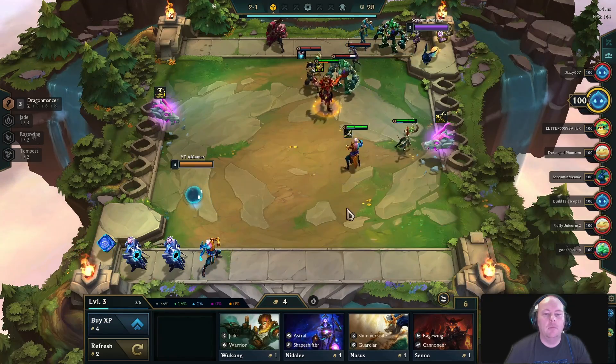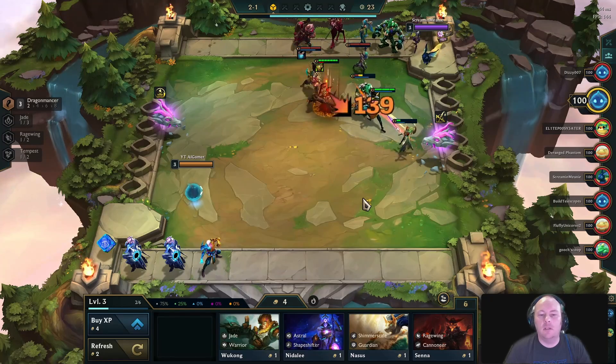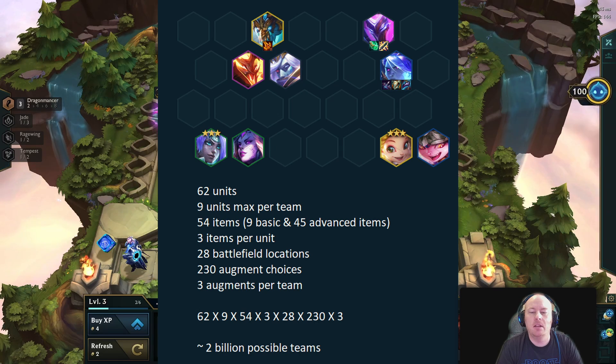I'm going to keep playing the game in the background while I discuss how I'm going to design the AI based on these strategy elements. Statistically speaking, there are billions of possible team combinations. It would be practically impossible to test every one of them, so new strategies are always being discovered. The game developers also make periodic changes to the game to force everyone to come up with new strategies.